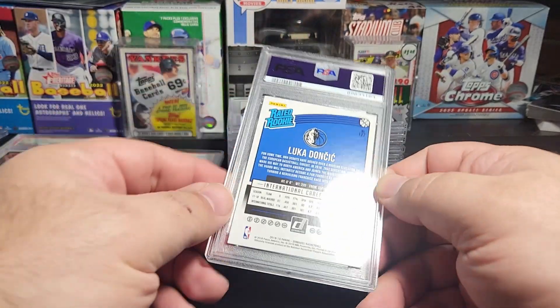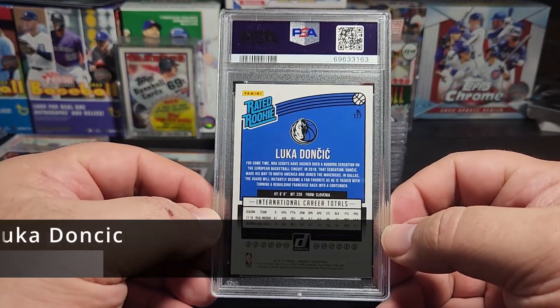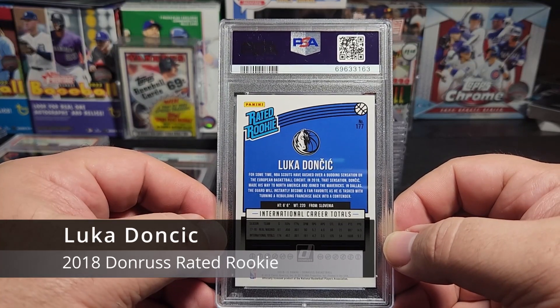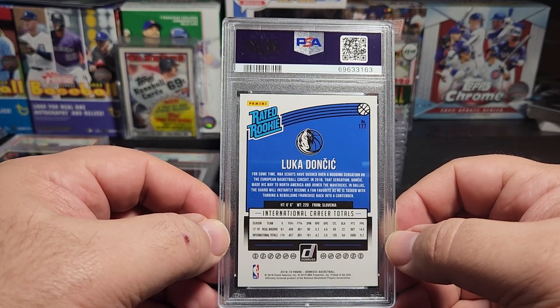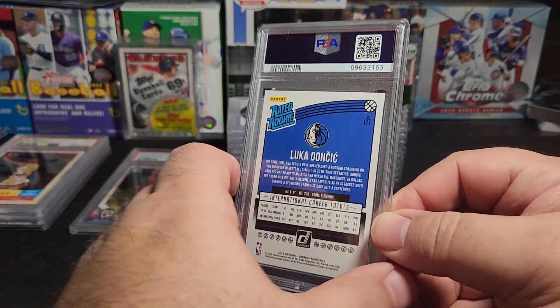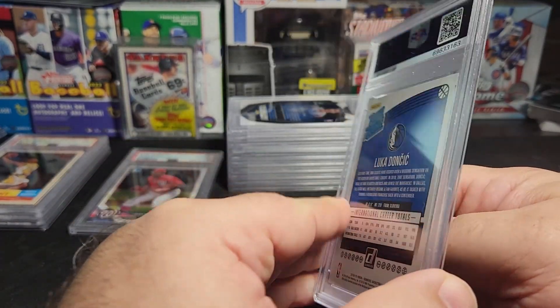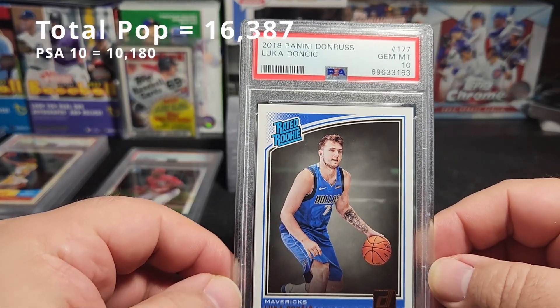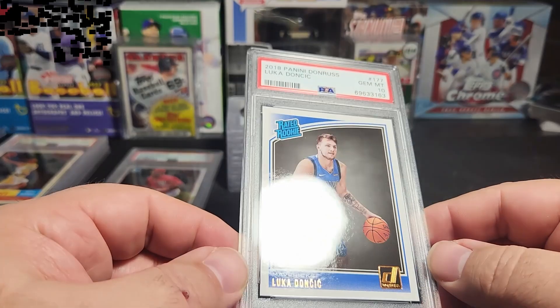Next up, Luka Doncic — again this is John's. This is the 2018 Panini Donruss Rated Rookie. This guy is freaking killing it — he killed it last year, he's killing it this year. Look at that Gem 10! Boom — that's nice.